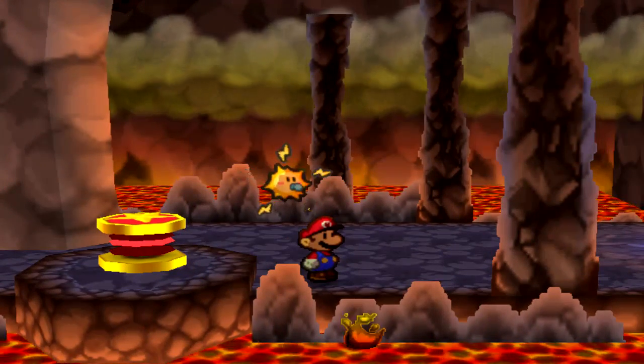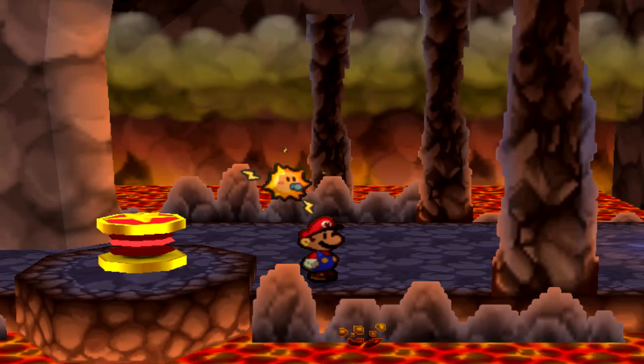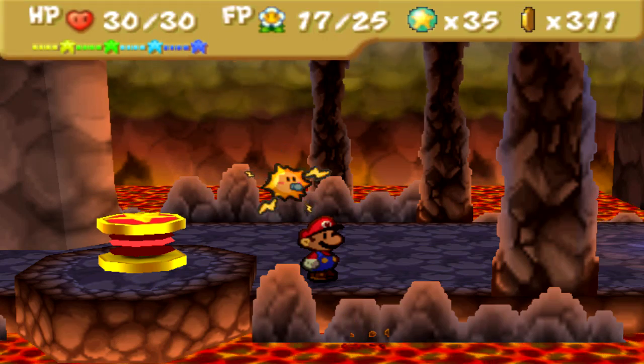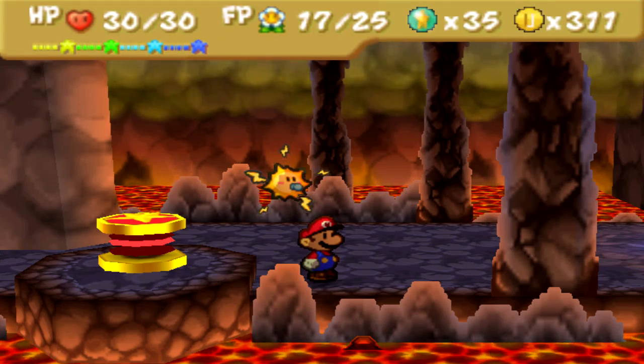We're just gonna stop here and say that's it for this part of the Paper Mario playthrough. Join me in Part 18, where I'll be traversing more of this crazy volcano and hopefully trying to get to that crazy star spirit. See you all next time.